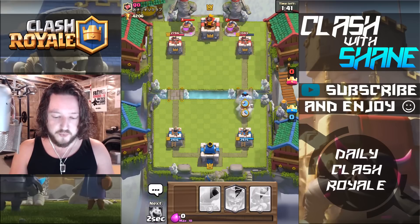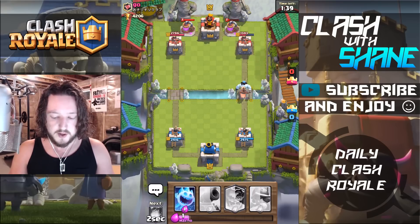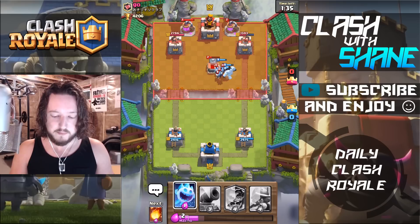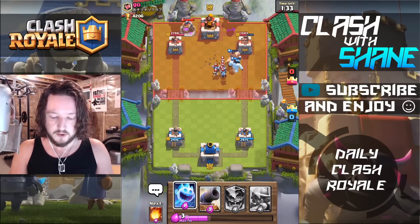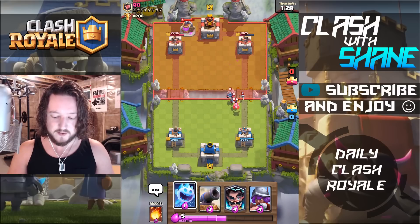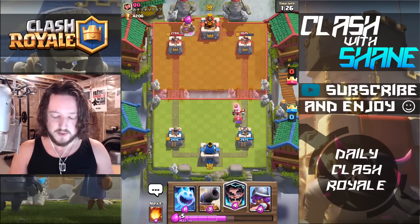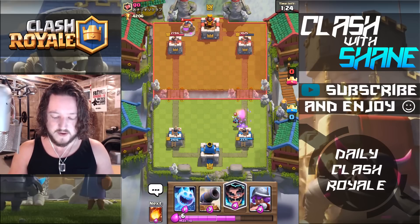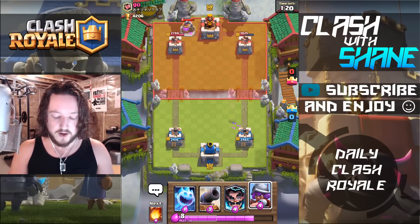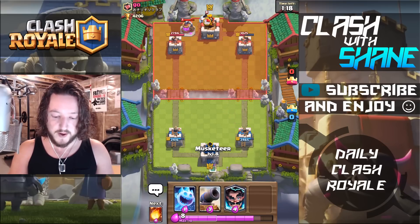Let's do this. Keep the pressure up whenever he pumps up. Not gonna do an Ice Spirit drop — maybe the Ice Spirit would've been better. But we'll do this. The Ice Golem will die. One Hog Rider hit. We're gonna soak up some minion hits right there. That is the difference between a level 9 Hog Rider and a level 8 Hog Rider — level 9 gets a hit off, level 8 would've died.